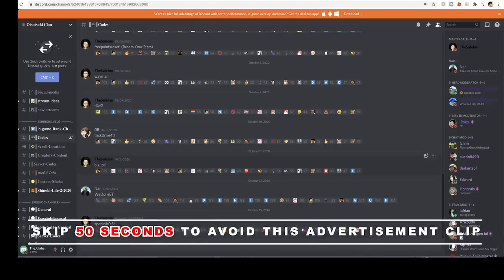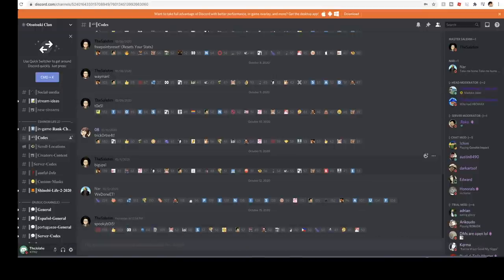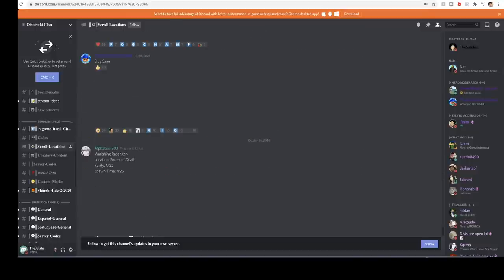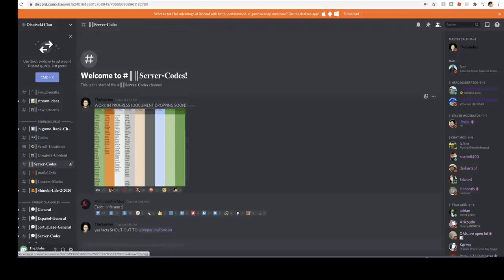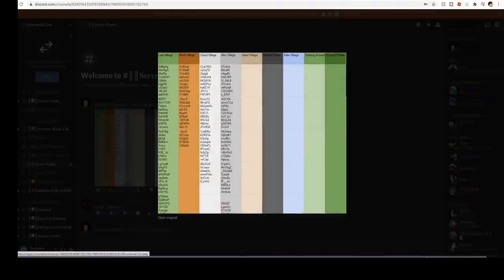Before we get into the video, if you haven't joined my Discord yet, I highly suggest you click the first link in the description and join if you play Shinobi Life 2. We have a coach channel, we update you with the latest Shinobi Life 2 codes, we have a scroll locations channel with a picture of every single scroll location, and a server coach channel where we're going to drop a document with lots of private servers. Every single code in this picture is currently working, so you guys could use these codes to server hop or whatever you want to do. Once the document drops, every section should be filled.